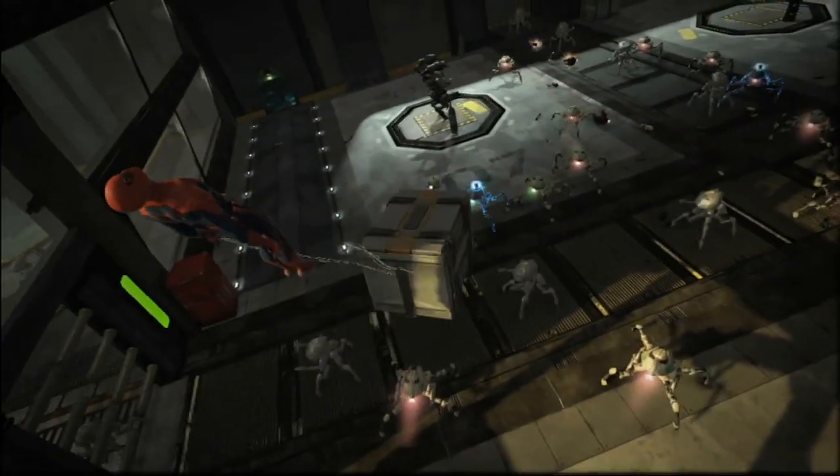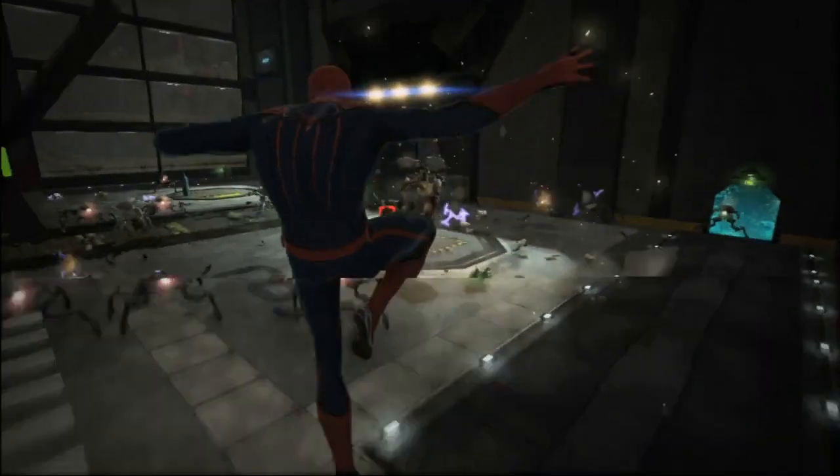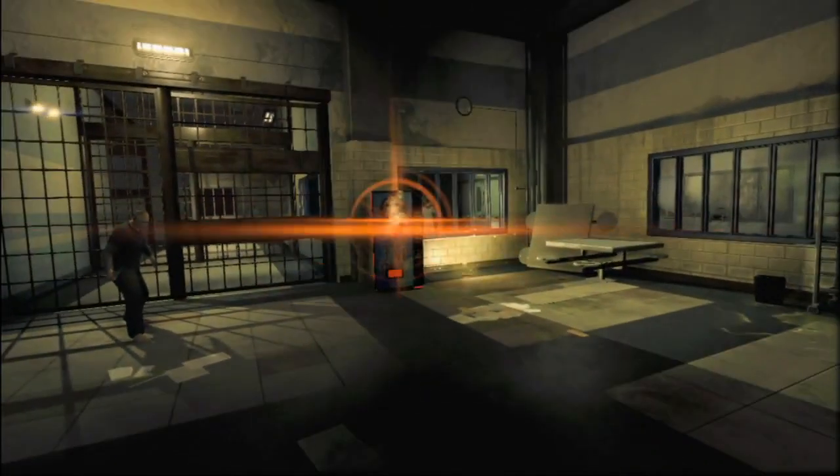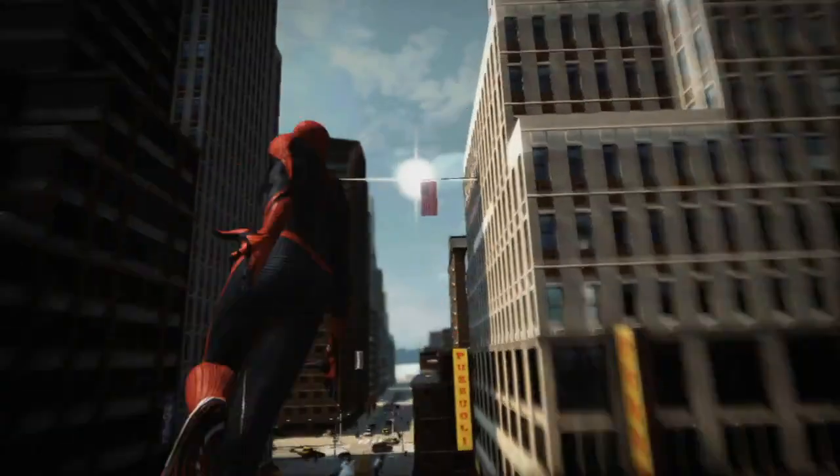You can pick objects in the environment surrounding you — fallen trash cans, dumpsters, water coolers — and you can actually interact with these objects and throw them at your enemies. Now you're part of the game and you're actually interacting with it at every single move.